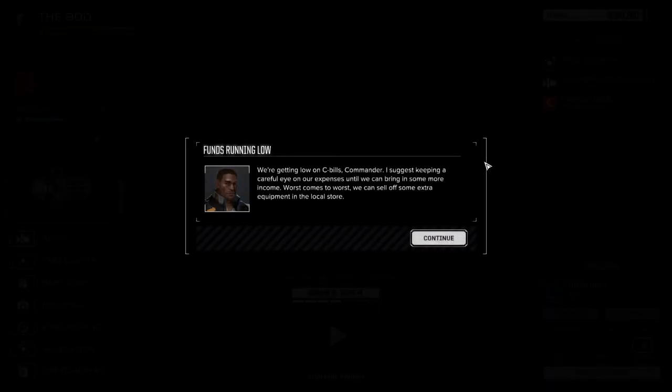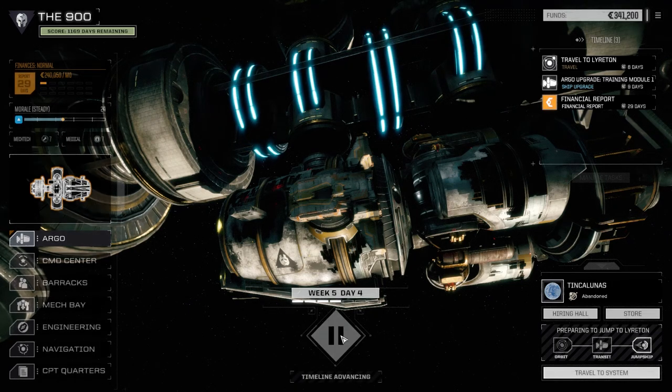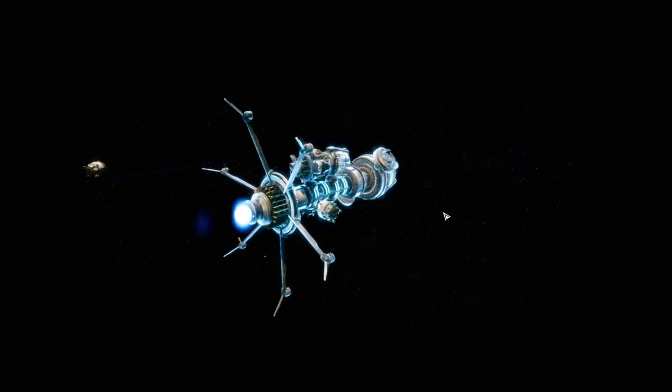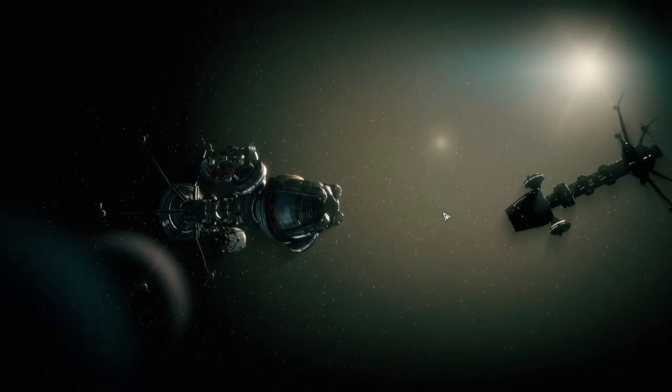Once we get to Lyrton, I know we're getting low on C-bills, but we still got 100,000 over what we need for the next month. So once we get back to Lyrton, we're going to look for a few more half-skull missions. And we do have some salvage — I think we have enough to make a Panther if we get lucky, plus a few other mechs.